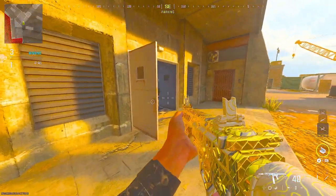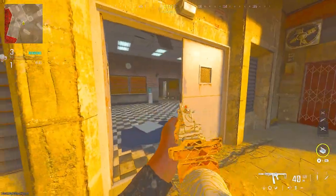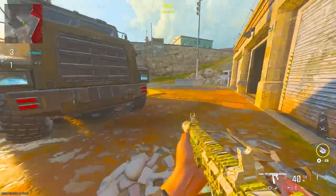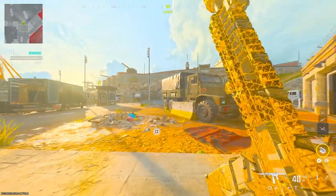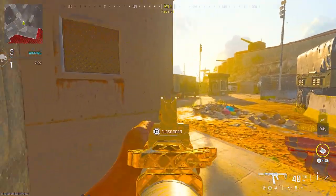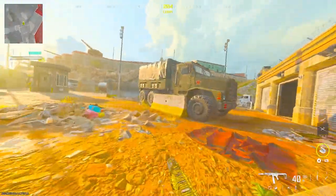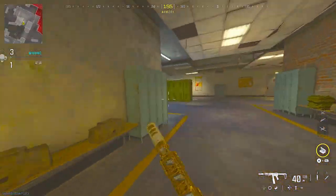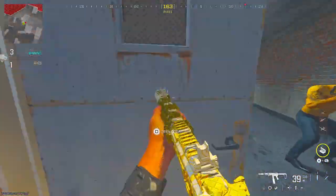My favorite move overall is called the door flipper reach out. Let's say a door is closed — you walk in, you see somebody, they start to chase you down. They're probably going to hit you with this. In the ideal situation they're gonna be hitting the door, and you just reach out on them and catch them off guard. It's a very useful move if you get it down, but it's pretty hard to start with.